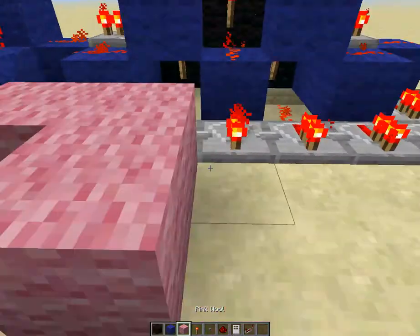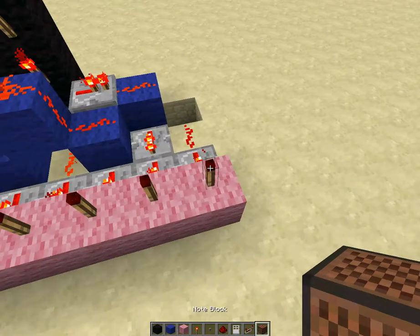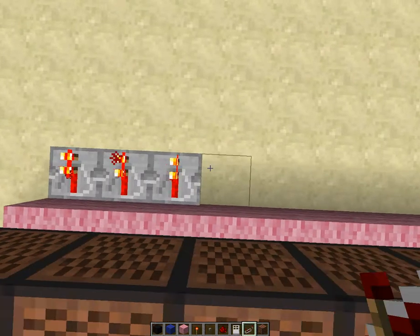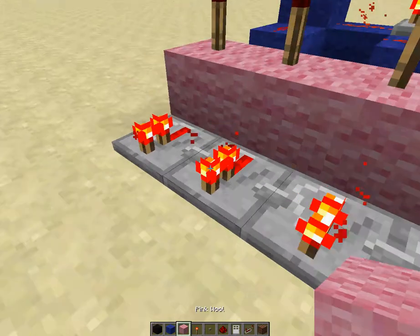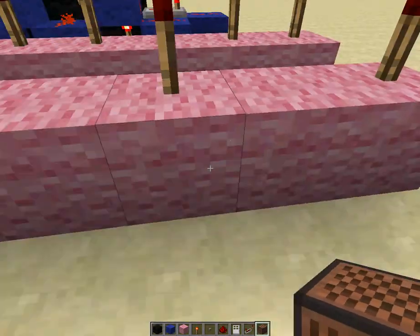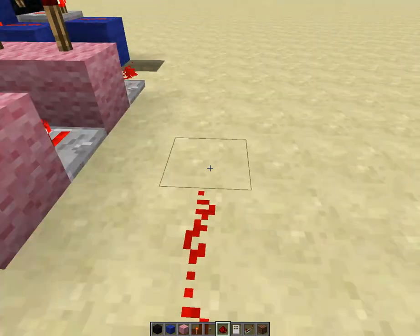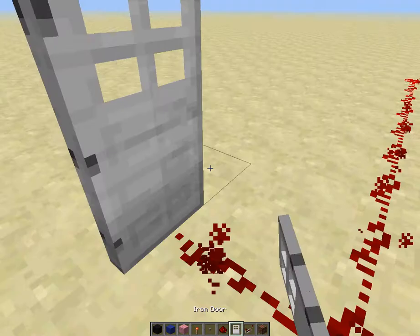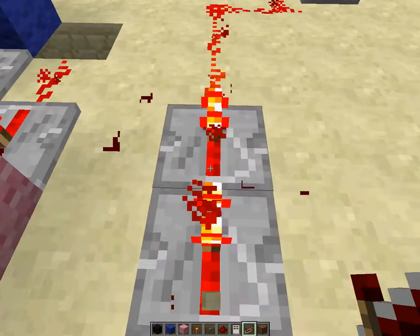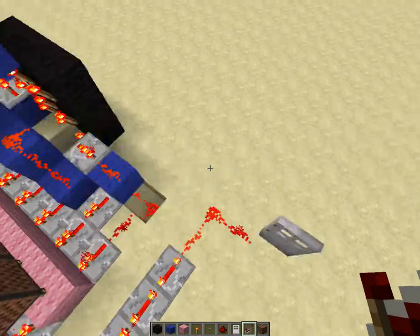Place the redstone on these repeaters. Now what you're going to want to do with these two torches right here — place one right there, two, three, right here — place one there, then place that. I'm going to place a redstone repeater right here, right there.